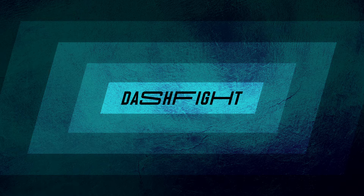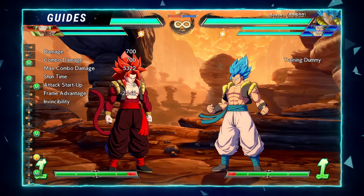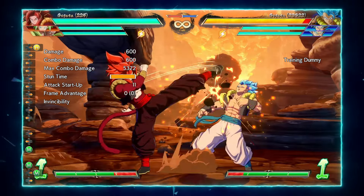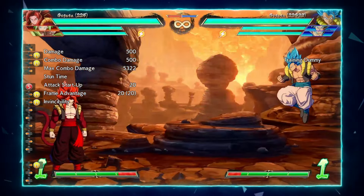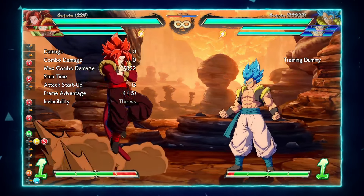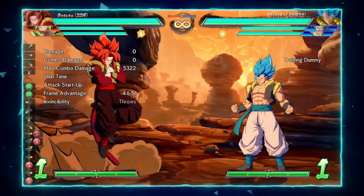We're going to get started with Super Saiyan 4 Gogeta's best buttons in neutral. Both of his medium buttons, the 5M and the 2M, are really good — they reach really far, excellent round start. You can beat most people's round starts with that; they kind of have to always respect Gogeta 4. He's also got a command normal: the 6H goes really far, hits really high up, and he can cancel it into different follow-ups — he can go high with another 6H or go low. This one is actually safe on block, and it's plus on block, so you can pressure afterwards safely.